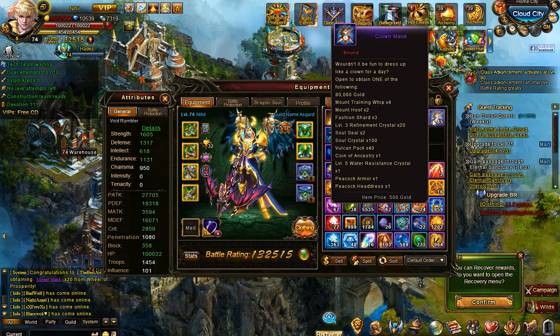The event item — at least the first one, there might be more, last month there were 3 or 4 different ones — is a clown mask. The contents isn't anything special really: some gold, whips, hoofs, refinement crystals and so on, and some clothing. And of course, like all the recent chests, you have a shot at the Coin of Ancestry, which is probably the main reason for opening these. You can also get a level 5 resistance crystal, but that's likely a very rare drop.